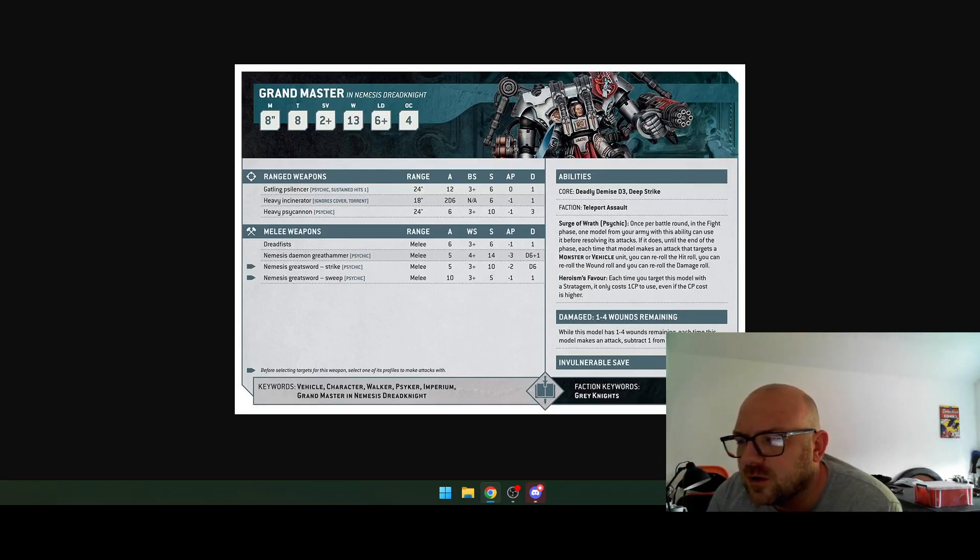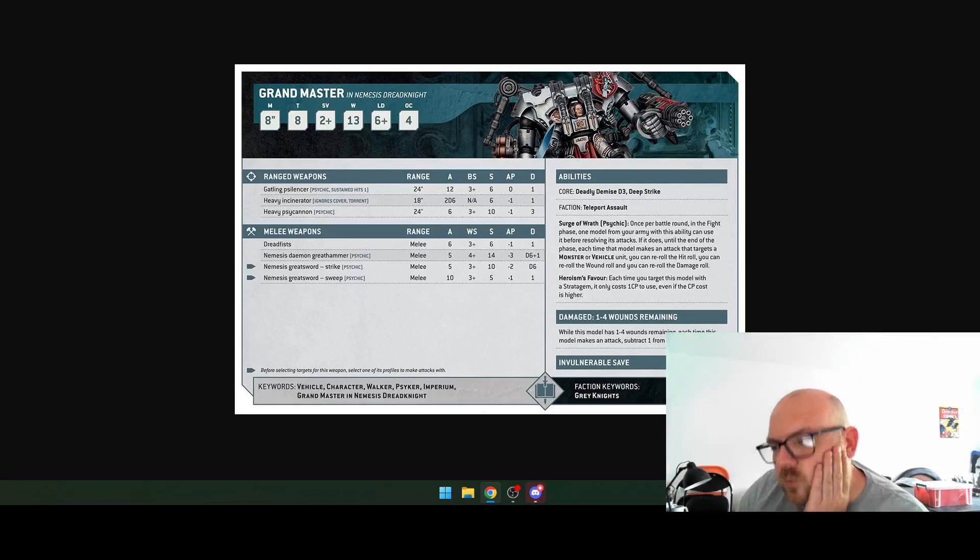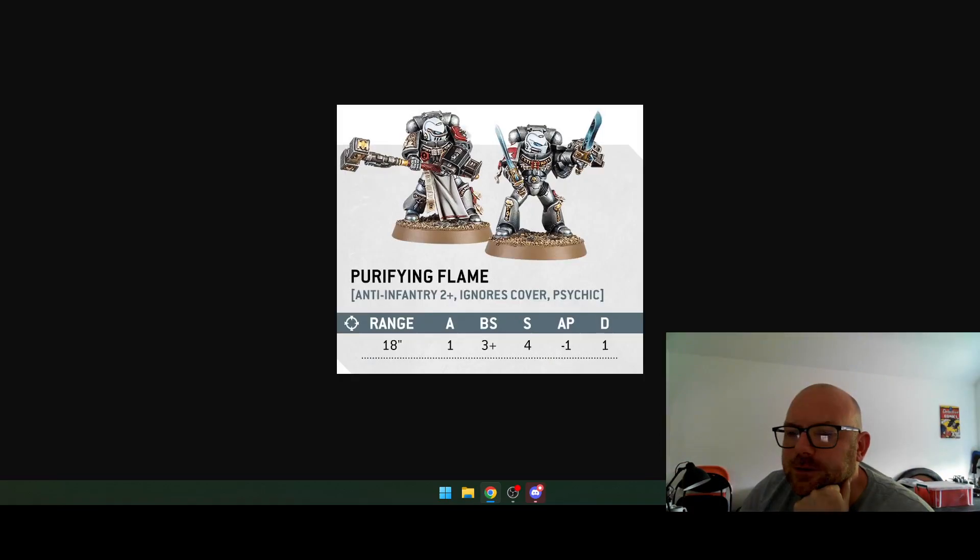Heroism's Favor — each time you target this model with a stratagem it only costs one CP even if the cost is higher. It's got a four-up invulnerable and it's only damaged down — subtract one from hit rolls. It always gets me whether to say subtract or add, but it means going from hitting on fours to fives for wounds remaining down to one to four. It doesn't look pretty strong, is it just me?